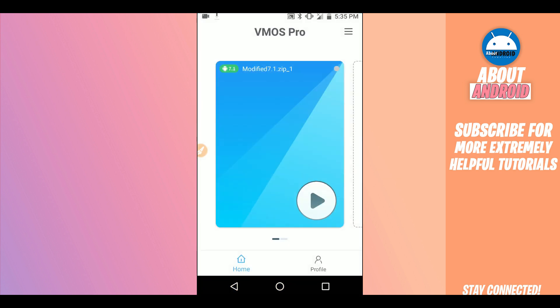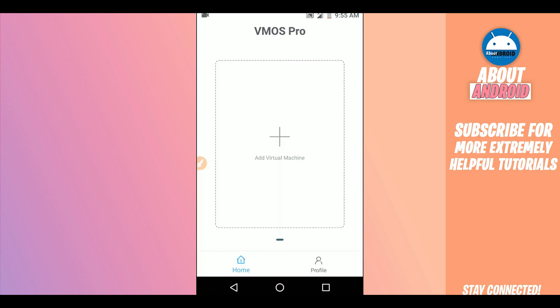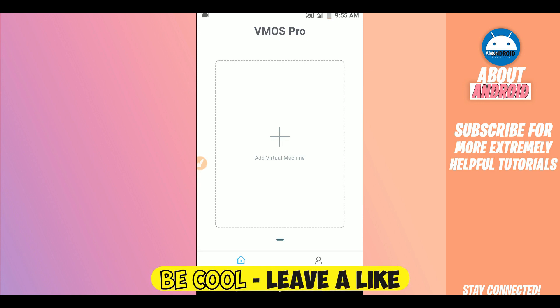Open the Vimus Pro application. The first time you open it, it's going to ask you to give it permissions. You don't need to worry about it — the application does not have a virus, it is 100% safe. Just grant all the permissions and control that it requests.